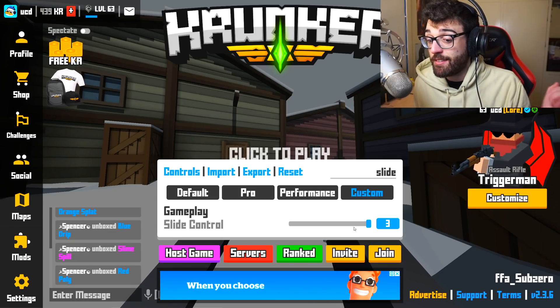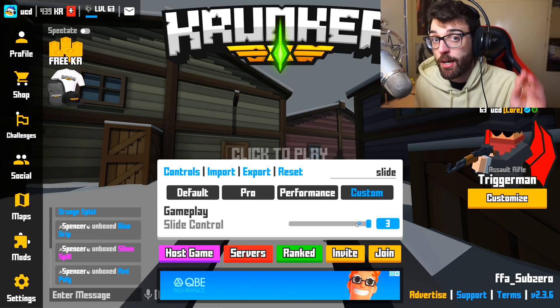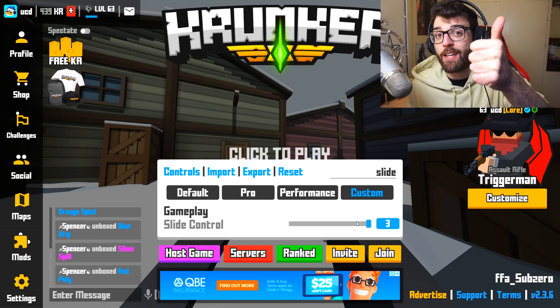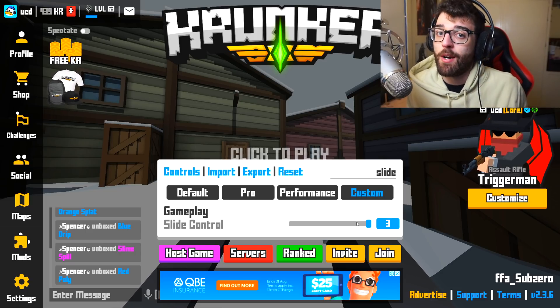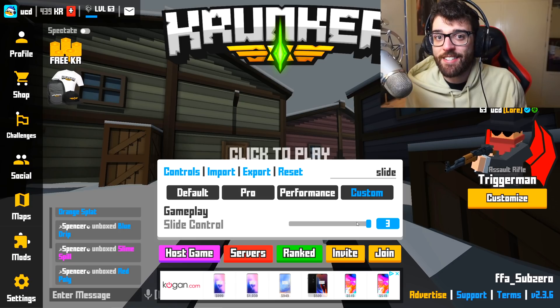So that's pretty much it, guys. Set slide control to 3 and you'll be slide hopping really well in Krunker.io. If you guys enjoyed this video, make sure to smash that like button and subscribe for more Krunker.io content. But other than that, UndercoverDudes, all the way from Down Under, out.